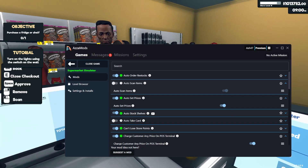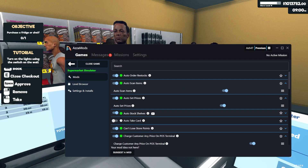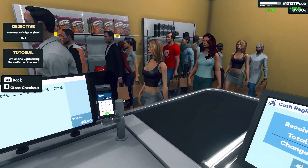Let's go ahead and enable AzzaMods. Let's have a look through here — auto scan items — we're going to turn that on. Now hide AzzaMods and here we go, let's watch it work.